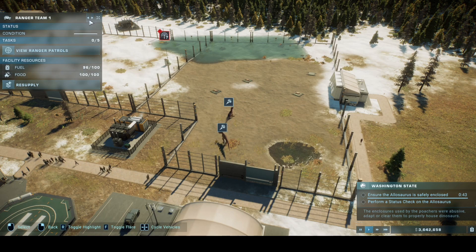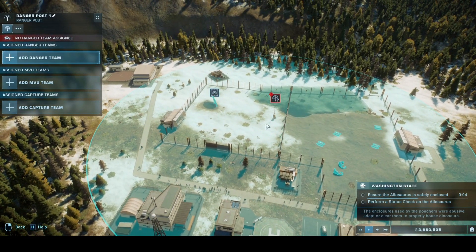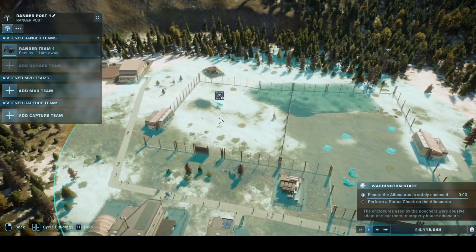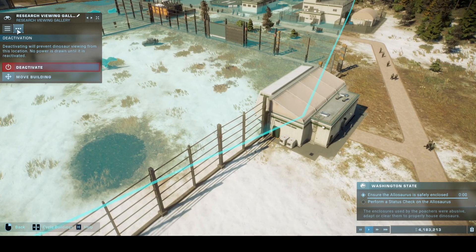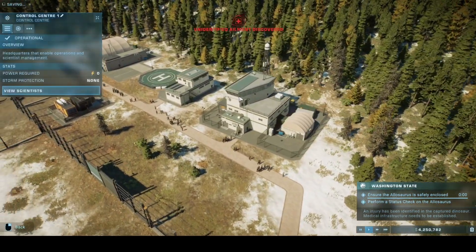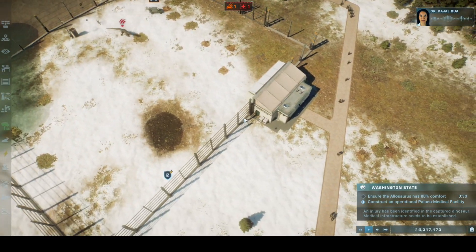I've got a capture team and ranger team available. That is the Allosaurus. There's a backup generator, research viewing gallery... I don't remember building any of this - that's the problem. I'm going to need a paleo medical facility to assess the status of the dinosaur they're bringing in. We'll need to do a full medical scan; I want to understand what went wrong if we're going to avoid an event like this in the future.